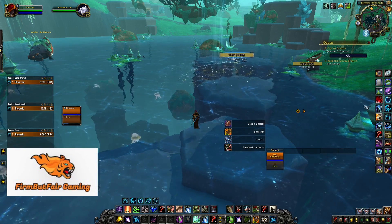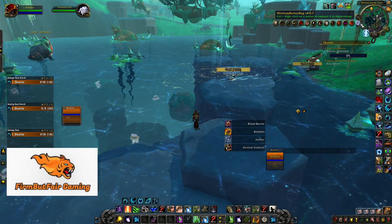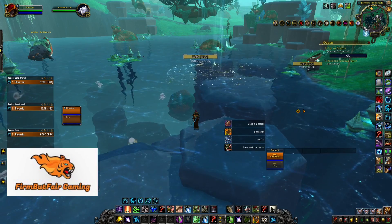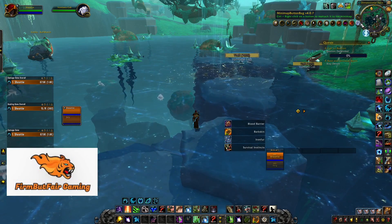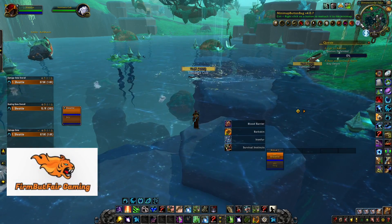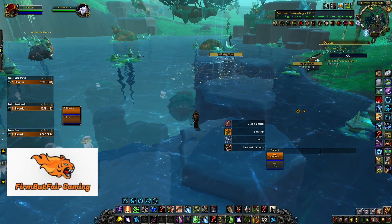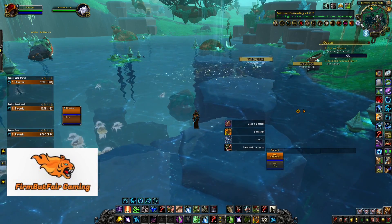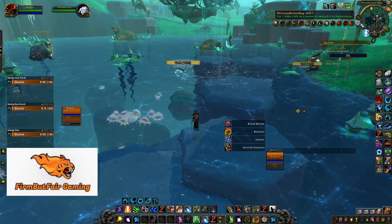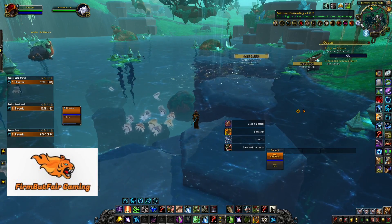Now getting on to the last two. I would say the most important — one is Minimap Button Bag. Just because if you have all these icons on your minimap, it's horrendous. Trying to get these around with your dungeon icon and your queue icon and all that stuff was just painful when you have this many without Minimap Button Bag. So that one is highly recommended. I know it's not Mythic Plus specific, but it is quality of life specific — let's put it that way.